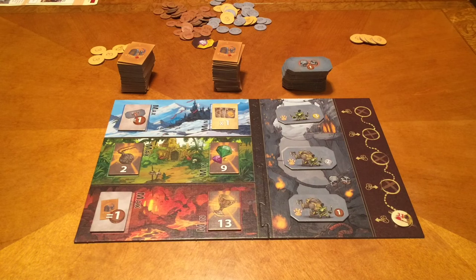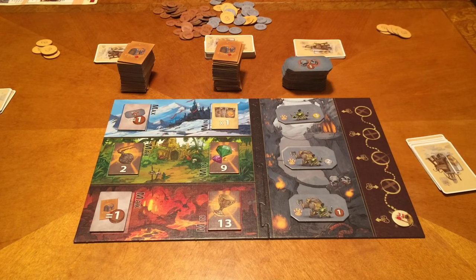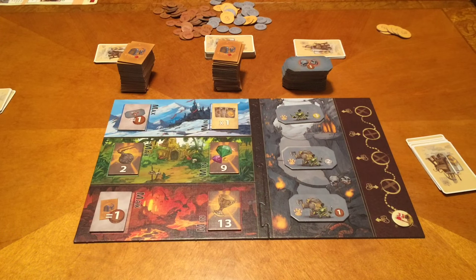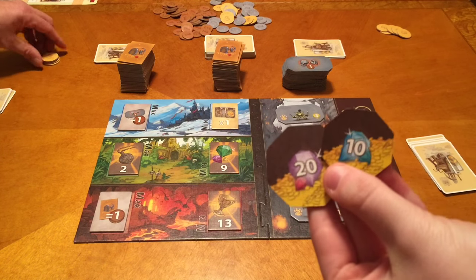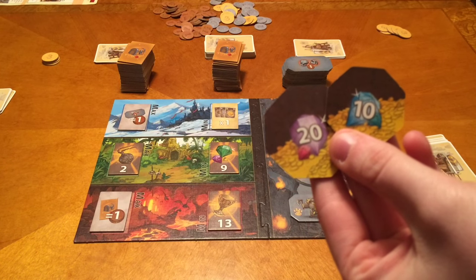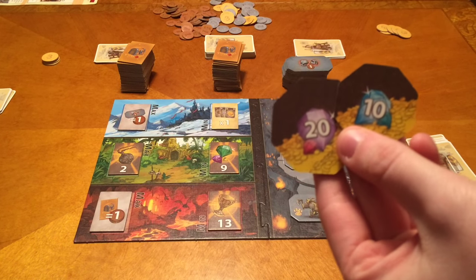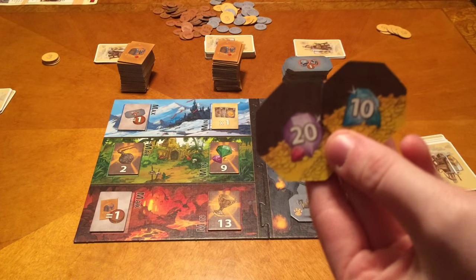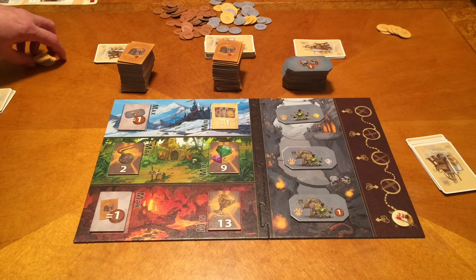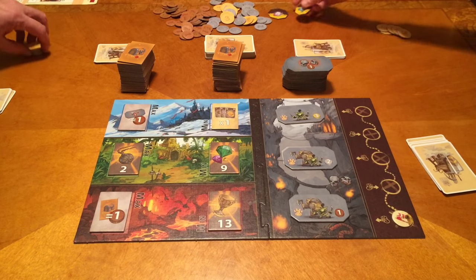So we're going to shuffle up and get ready to play. At the beginning of the game, we start with 15 coins — any combination of coppers, silvers, or gold. We normally start with gold. We also have extra tokens worth 10 and 20 coins that you can cash into to avoid having lots of loose coins, which is also helpful at end-game scoring.